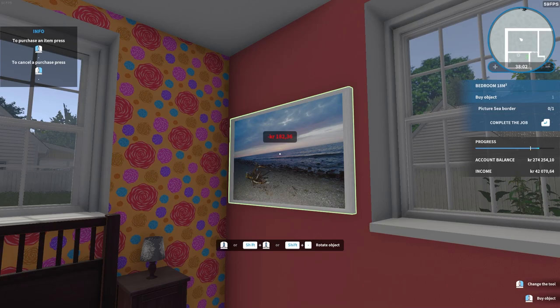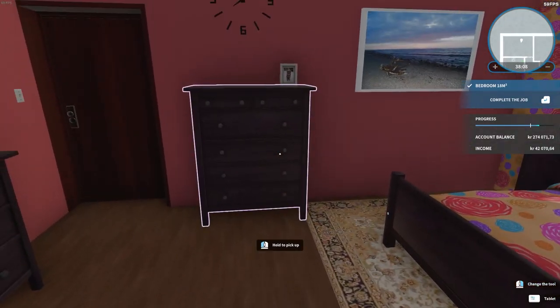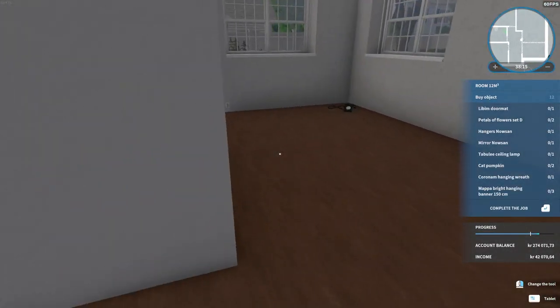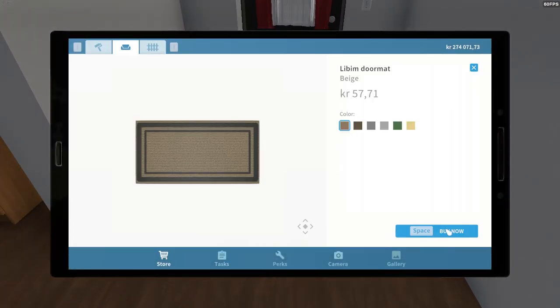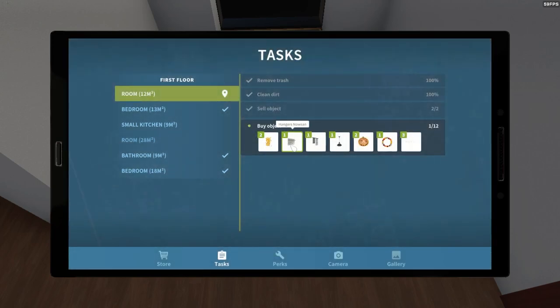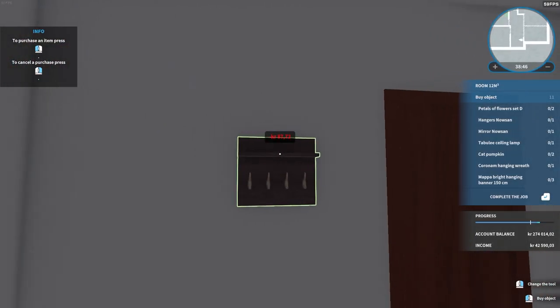That's way too big. Where do I want to put the picture? Like there? I don't like this room — this room is just bad. We need some things in here. Doormat — that can only go one place, which is like there. Cattle of flowers, hangers, mirror, banner — what is this? This build is really something that I do not like. I really don't like this build. It's just bad.